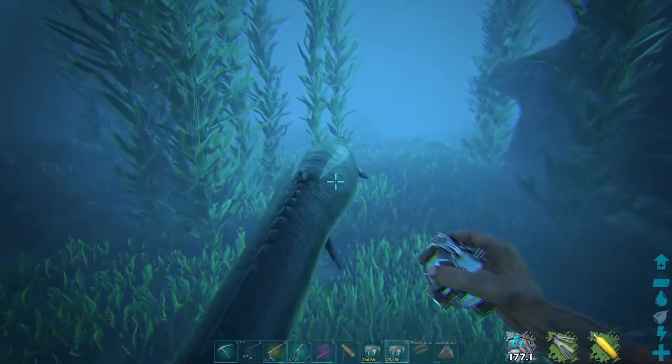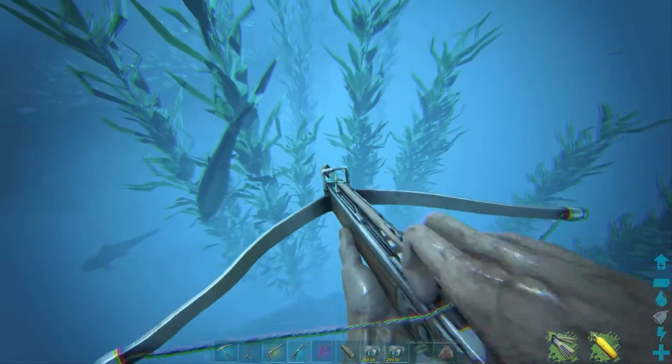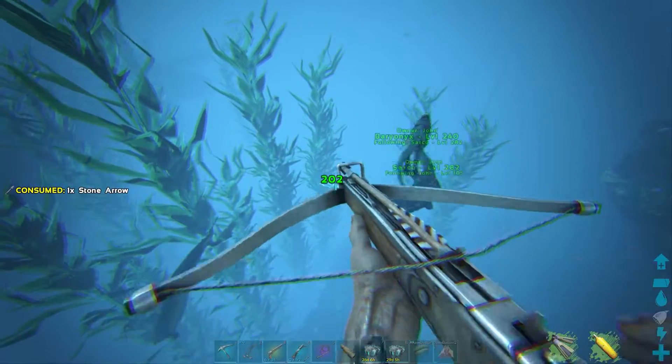You need to feed him from the last slot of your hotbar. If you have it available, use exceptional kibble. If not, you can use mutton or raw prime meat. Just bear in mind, the worse the food you use, the longer it will take.